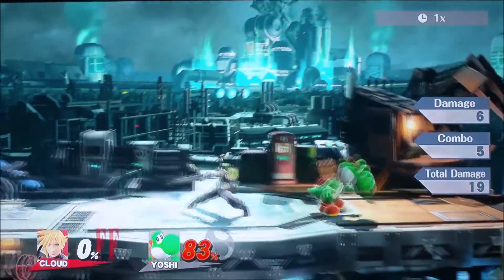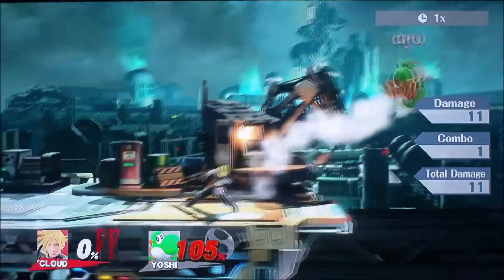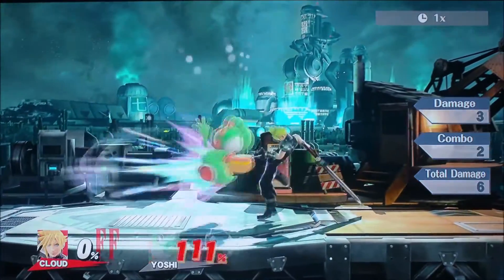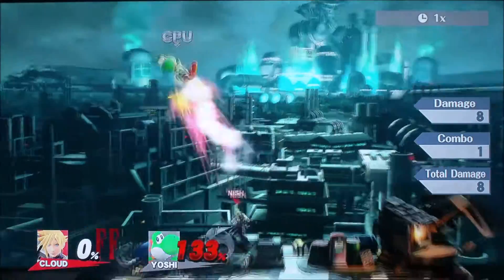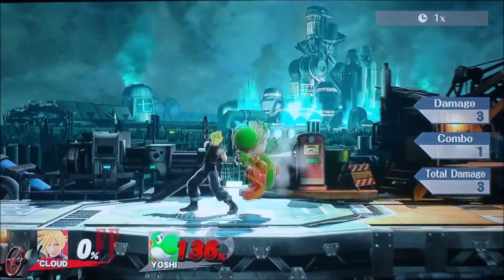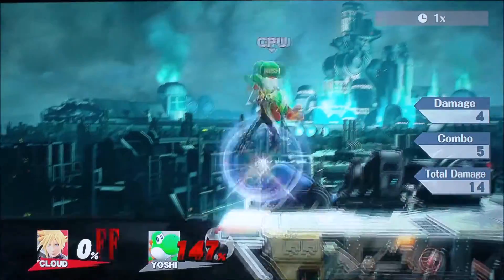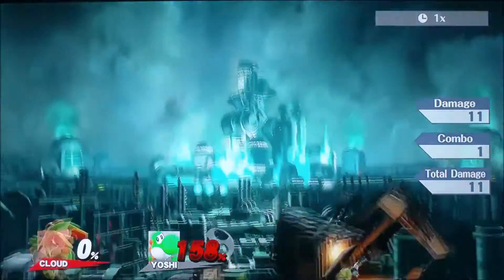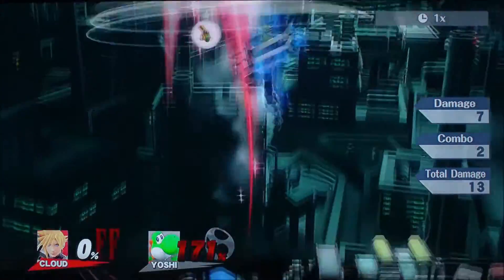Let's look at that. I want to spike Yoshi right now. I thought the computer was going to jump. This is gravity and it's kind of like Mario's. I want to spike you. Let's look at his up throw — does it kill? Looks like it could. Fully charged — destroyed.